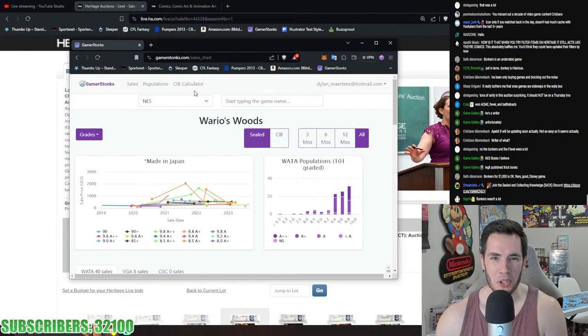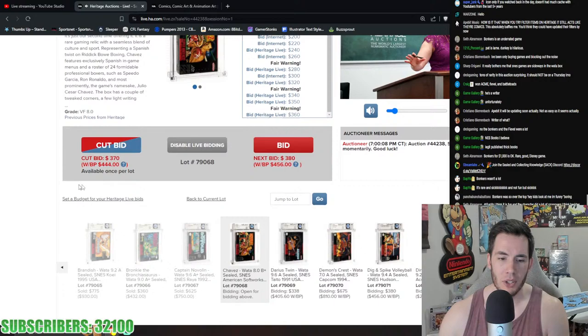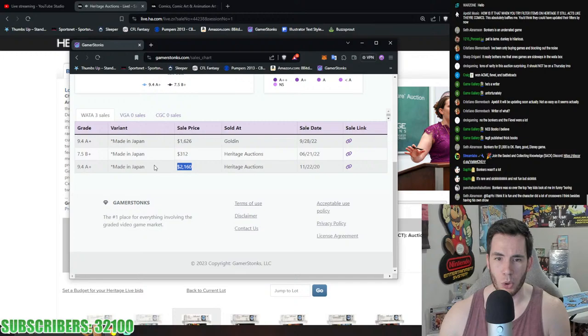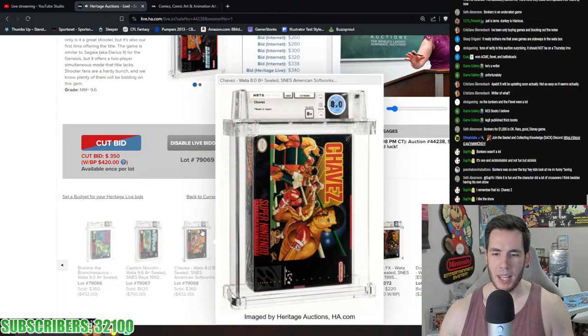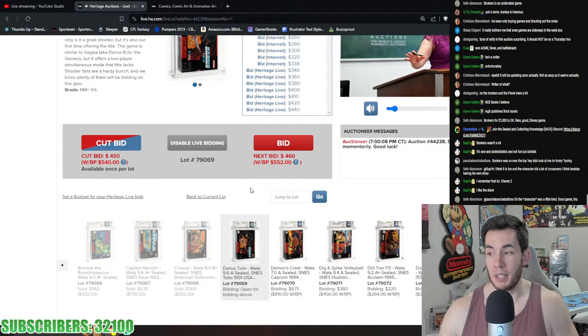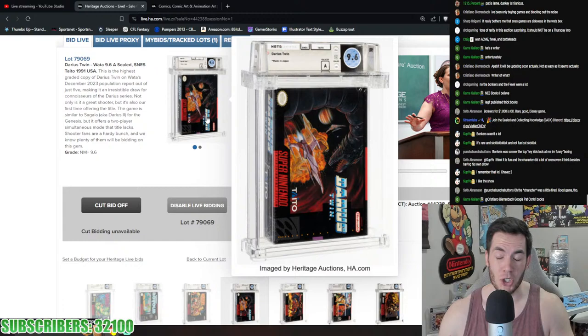Bonkers had some heavy sales: 9.4 A+ for $1,600 in September 2022 and $2,000 in 2020. Tonight's 9.4 A for $1,000 is below those. Chavez 8.0 B+ for $432. Darius Twin 9.6 A — highest graded copy out of just five on the WATA pop report — $700. Someone asked about filtering on Heritage still acting like comics — apparently that's going to be updated soon, video games becoming their own category.